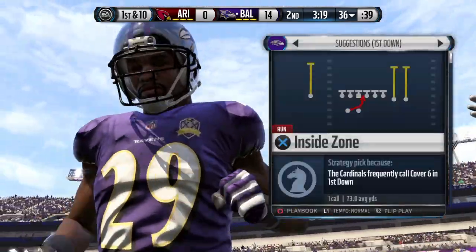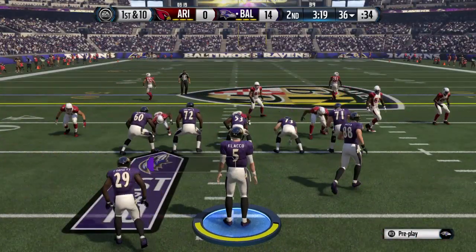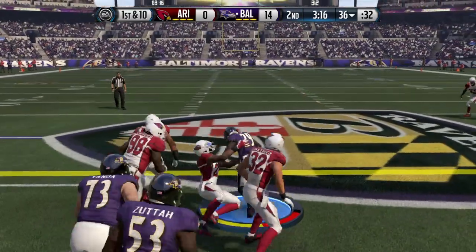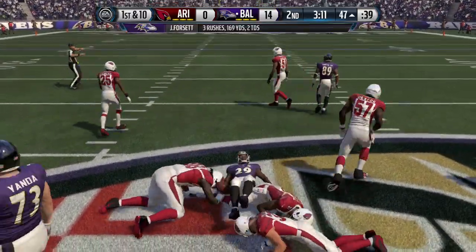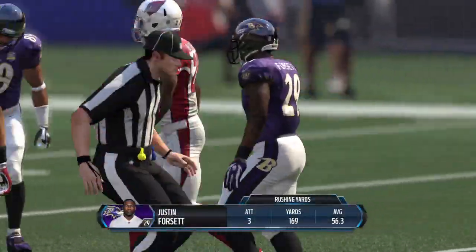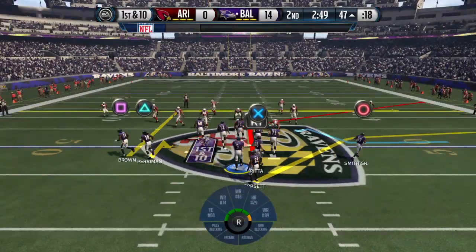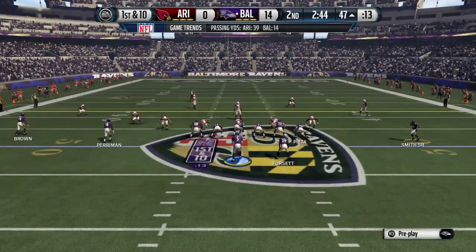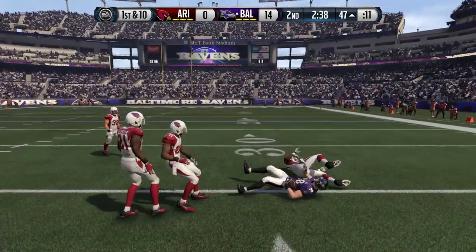The rushing attack has been working to full effect for this offense today and we're probably going to see another dose of the ground game right here. When it's working, just keep running the football — you've got the defense on its heels, they don't know what to do, you overpower them. Peterson that time on the tackle. This is a team that's dedicated to the run and it's paid off with very good stats on the ground. The coach believes in running the football, and when you believe in it, your football team becomes tough. They have shown that toughness here today.